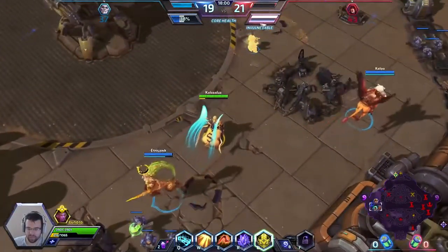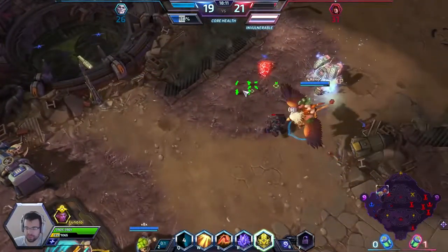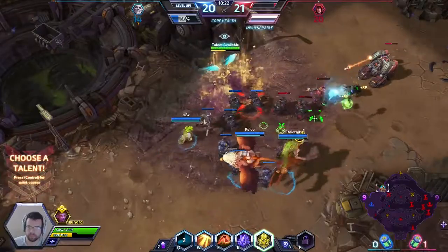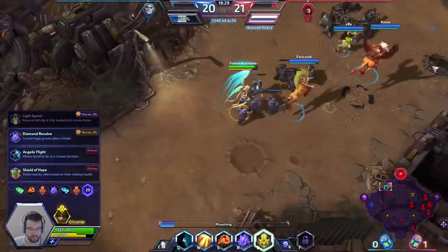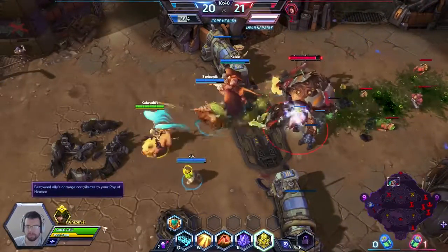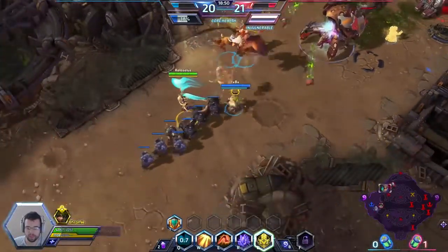The enemy team is going to pick up that nuke — or they just don't see it. They baited it — no, they picked it up. On level 20 I went for Shield of Hope, which grants a shield to all allies around me based on their missing health: 50% of their missing health as a shield. It's situational — your team has to be very low for full value.